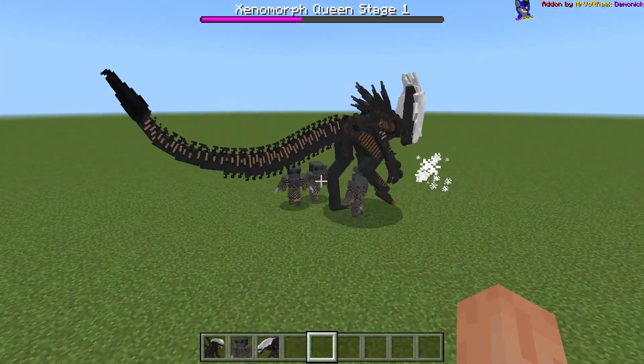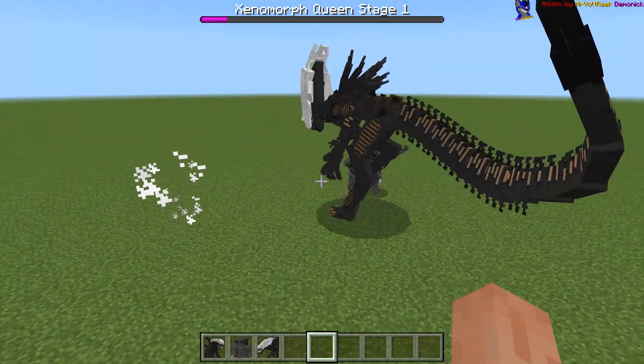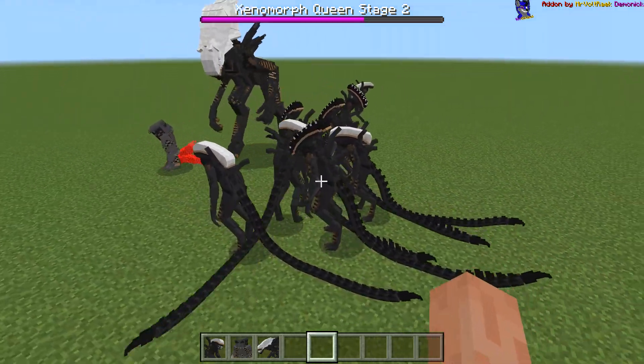By the way, we have three stages of queen. I don't know what's gonna change when we get to stage 2. So we have stage 2 and nothing changed — oh, the queen spawns aliens now. Alright, I understand that.